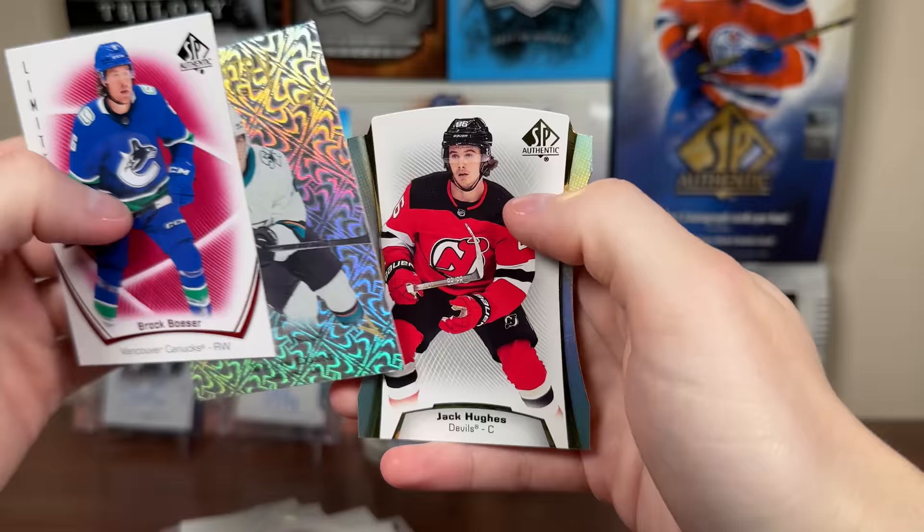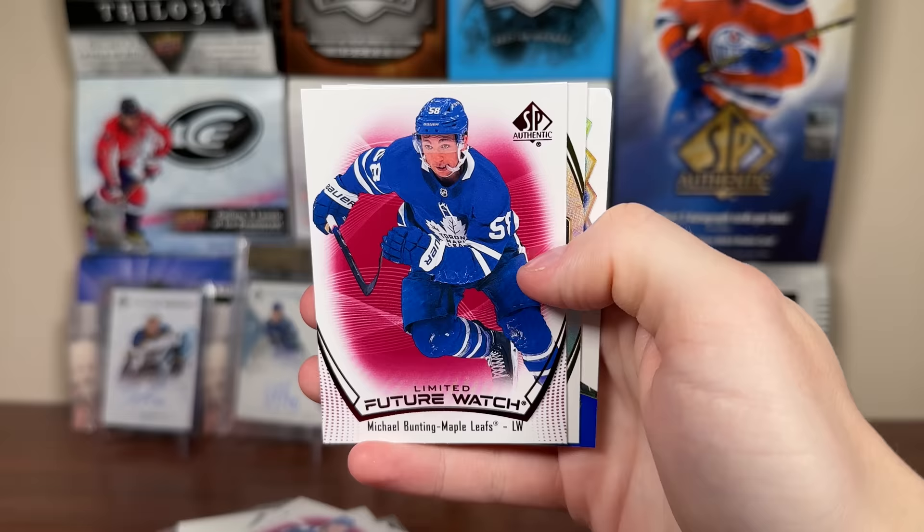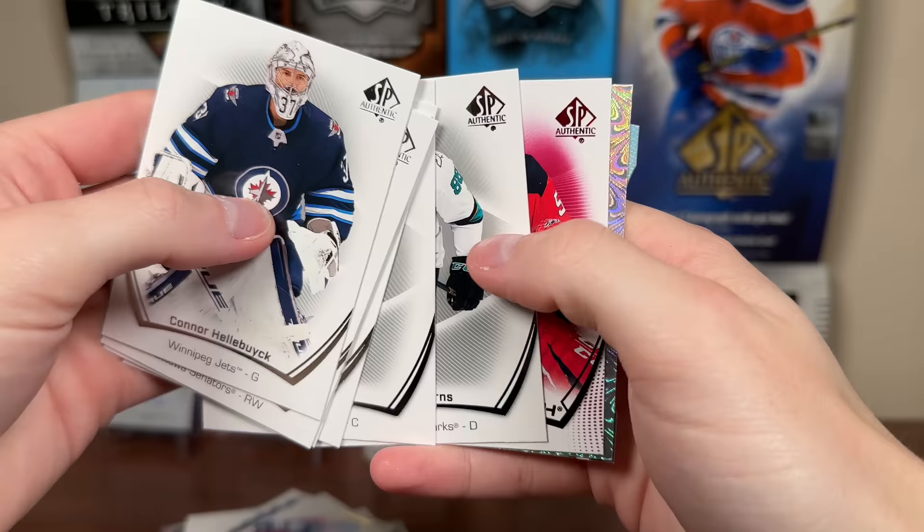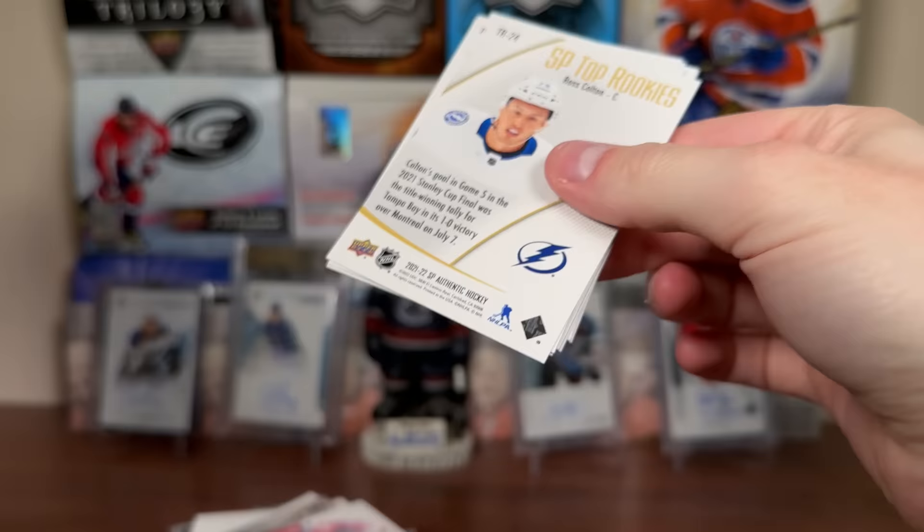We got a Limited Red Besser, Pageantry Rookie Eklund, and a Jack Hughes die cut. There's Giordano, Limited Red in here. Bunting — I don't know why he has cards — Limited Red Future Watch. Blenquist Tier 2 Spectrum, Boone January 2 Leaders, and then Hellebuyck. Going to the base here. Neclo Daz Limited Future Watch, Pageantry Gallagher, Kachuck die cut.